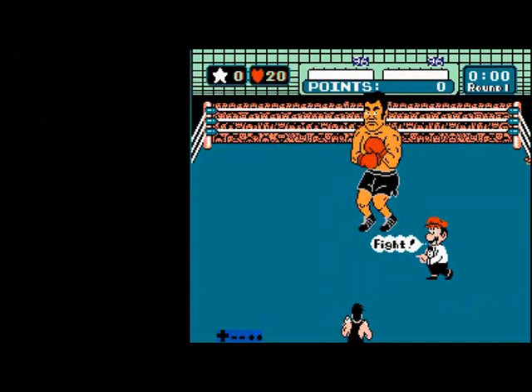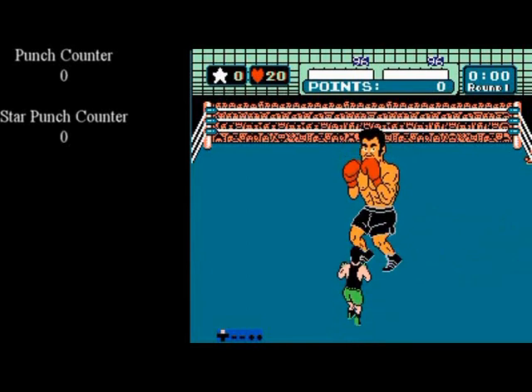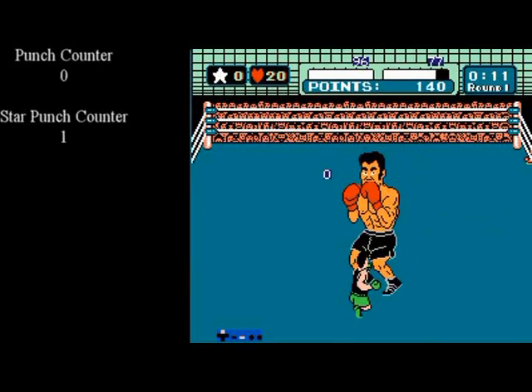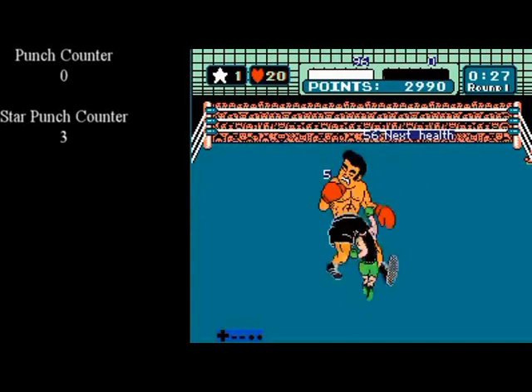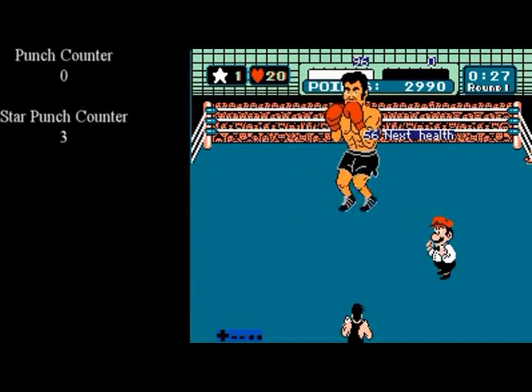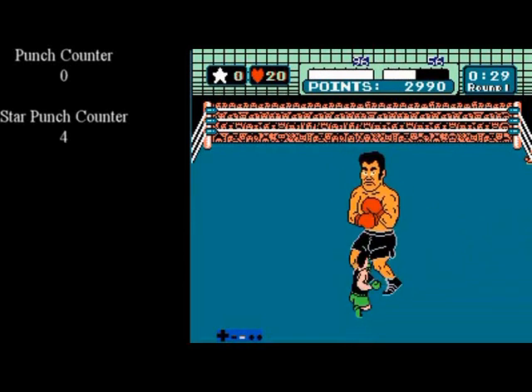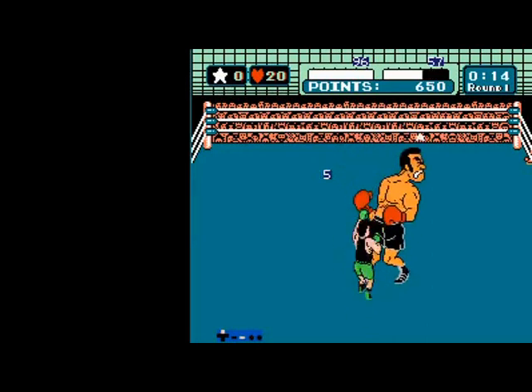As you saw, Piston Honda dodged that 5th star punch. What if I told you that just because an opponent is in their dodging state doesn't mean they will dodge your star punch? In this clip, Piston Honda took that 5th star punch. The only reason he didn't dodge was because it did a different amount of damage than the standing-there damage, which for Piston Honda 2 is 15.